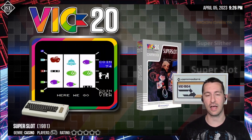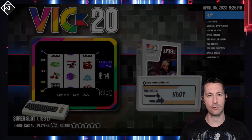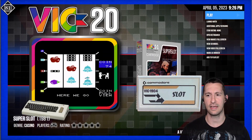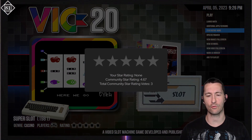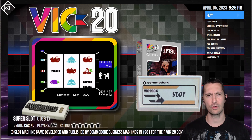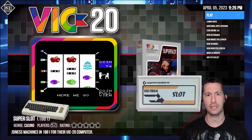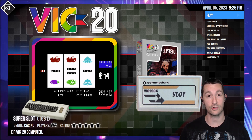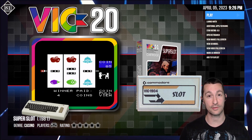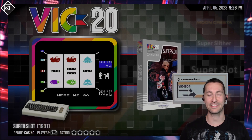The next game is Super Slot, also for the Commodore VIC-20. For Super Slot, like we do with other casino games, fruit games, and slot machines, we're just going to breeze right by it. I believe a zero-star rating is what we would usually say, but I'm just going to say half-star. If you were really into the casino and wanted to play some fruit slot machine on your Commodore VIC-20, this is the one for you — the quintessential 1981 game. But for us, considering every other game we played, nope. Moving on.